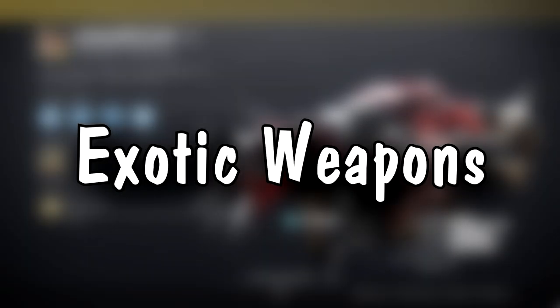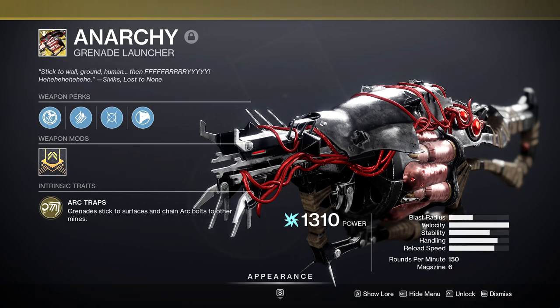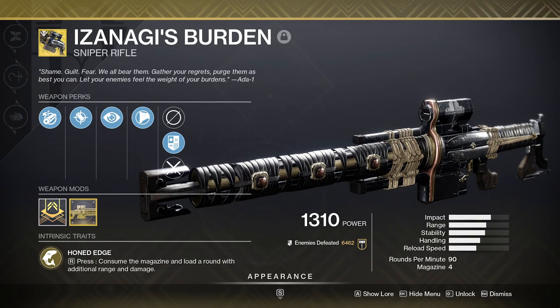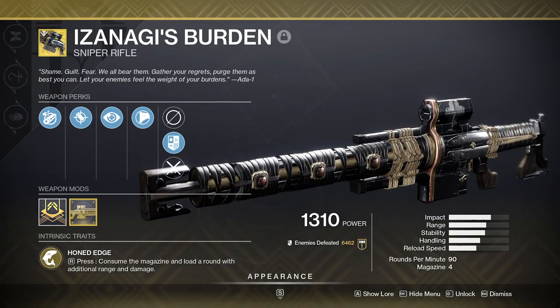You've probably noticed I haven't talked about any exotics yet, so let's take a look at those now. Anarchy — literally just bring this weapon into everything that exists inside of Destiny and you're already prepared for basically everything the game can throw at you. Izanagi's Burden — this is still one of the best damaging weapons out there, and it's also in my top 3 favorite exotics in all of Destiny, so she's coming in with me.